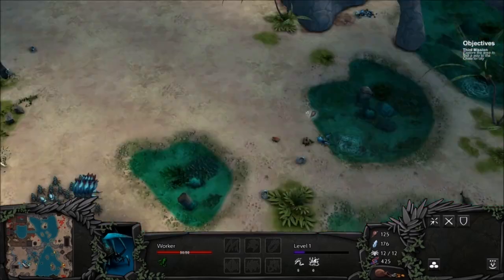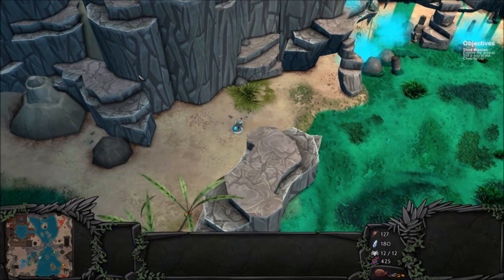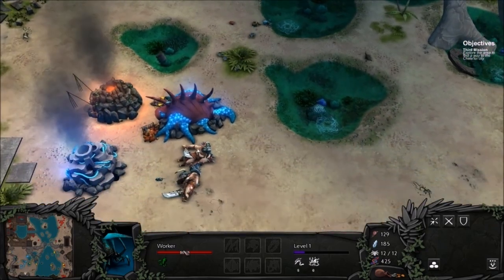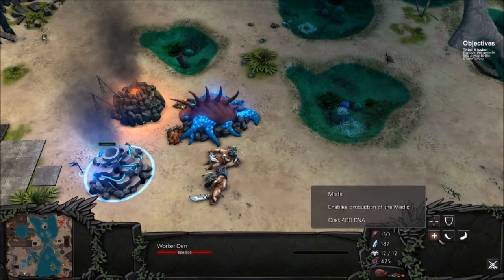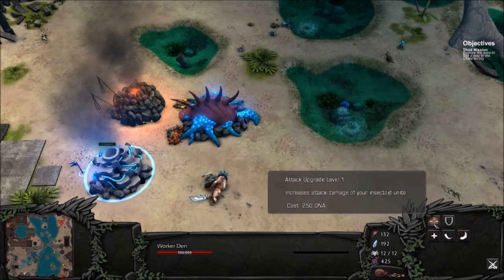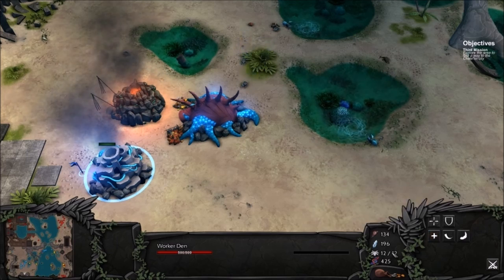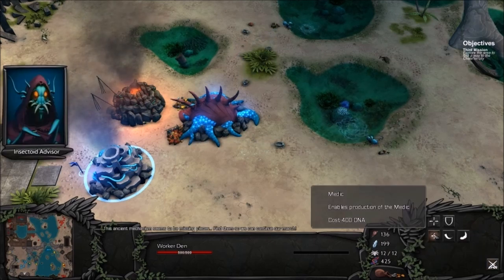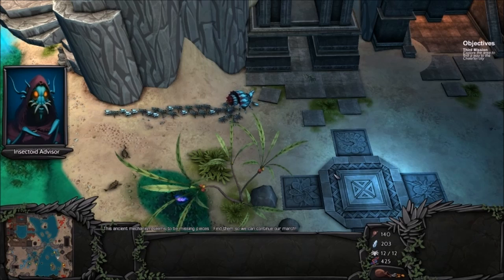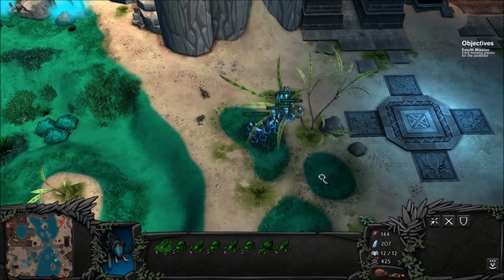Maybe it'd be a good idea to bring my army that way. I don't want to bring my lone worker over here - who knows what's going to pop up. In the meantime, let's bring you back to fishing to keep a steady supply of food coming. Looking at the worker den - I could spend some DNA on various things. There's the wasp, the rhino, I can increase my attack, I kind of like the medic - although I'd really like a way to increase my population. The ancient mechanism seems to be missing pieces - find them so we can continue our march. Missing pieces - is that what this purple thing is, or do I need a worker for that too?